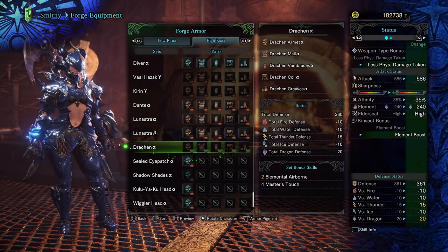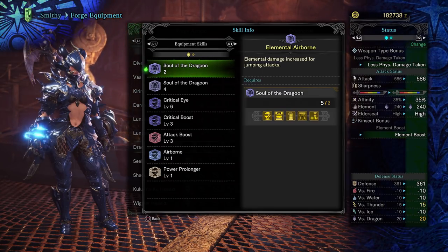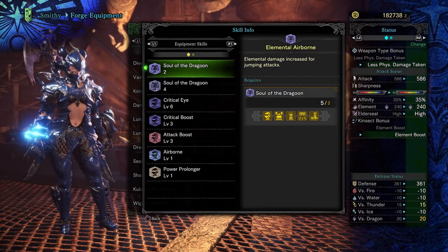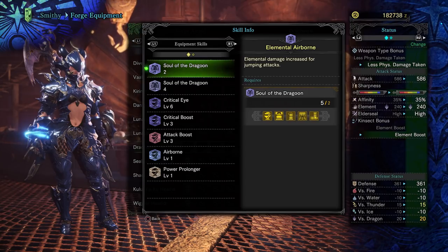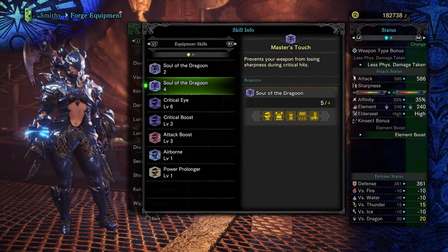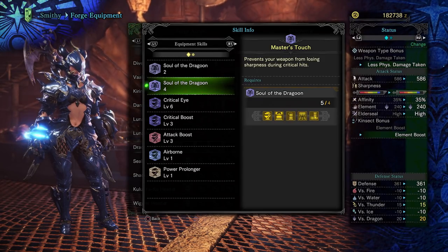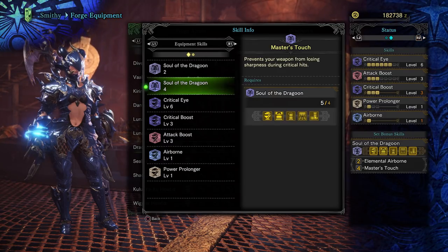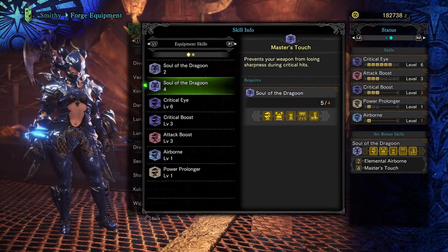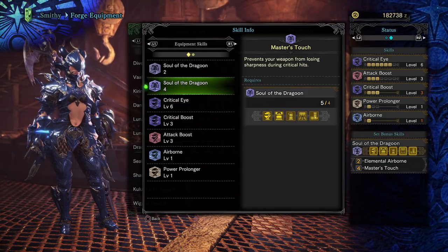So the skill set bonuses. Elemental Airborne — elemental damage is increased for jumping attacks. I can see this being very nice for certain weapon attacks; I will definitely need to test this out further. Master's Touch prevents your weapon from losing sharpness during critical hits. This would be absolutely amazing on critical melee builds. I wish it had a multifunctional use that also affected ranged weapons.